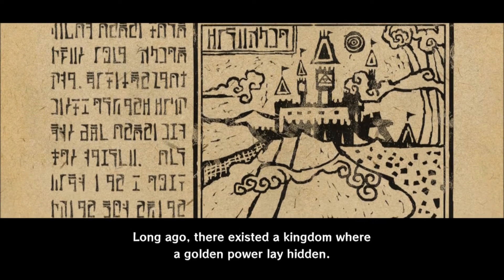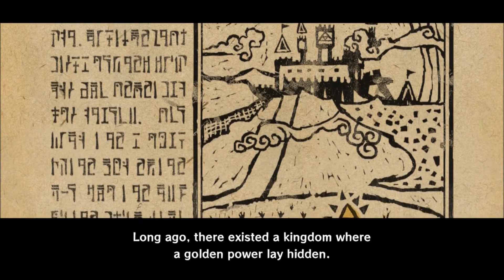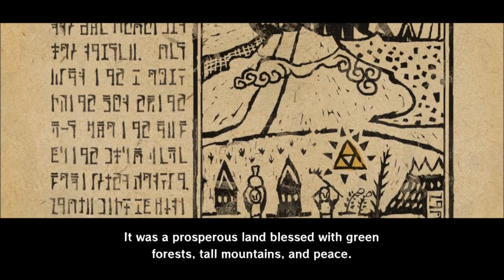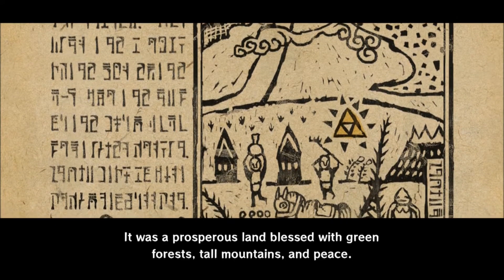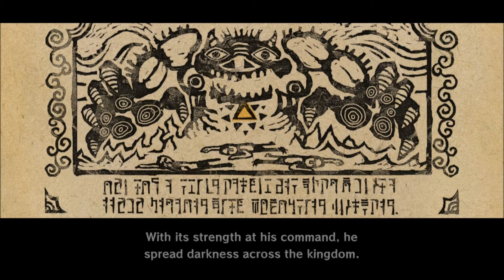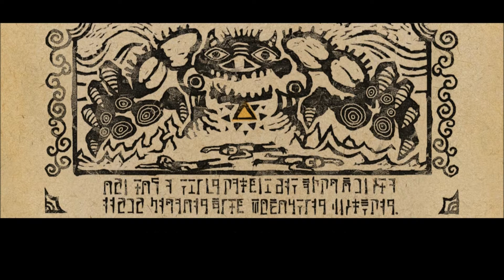I will be voice acting the cutscenes in this game. 'This is but one of the legends of which the people speak. Long ago, there existed a kingdom where a golden power lay hidden' — that kingdom being Hyrule and the golden power being the Triforce. 'It was a prosperous land blessed with green forests, tall mountains, and peace.' You can see a horse and a Goron there. 'But one day a man of great evil found the golden power and took it for himself' — Ganon slash Ganondorf. 'With its strength at his command, he spread darkness across the kingdom.' This is referring to the events of Ocarina of Time.